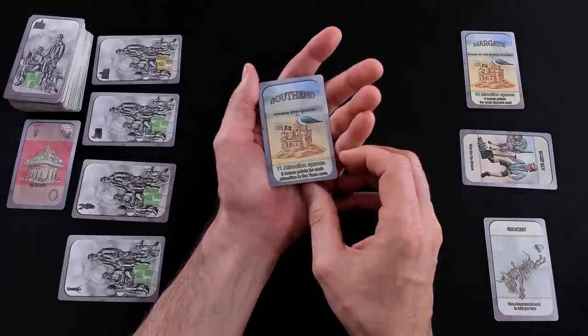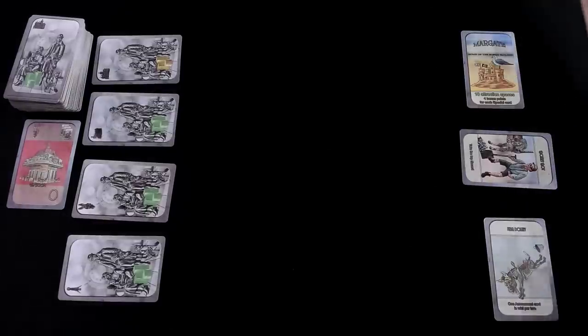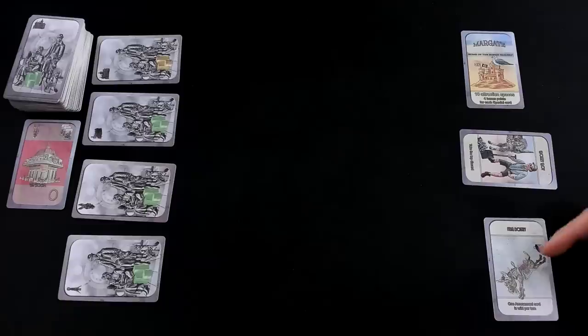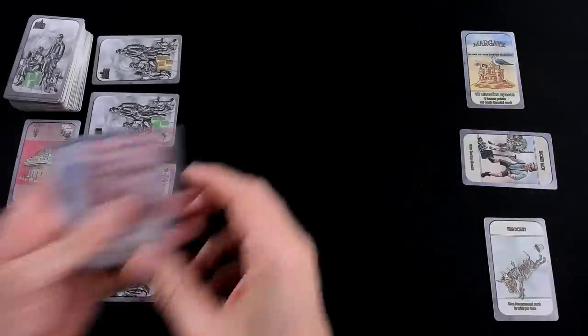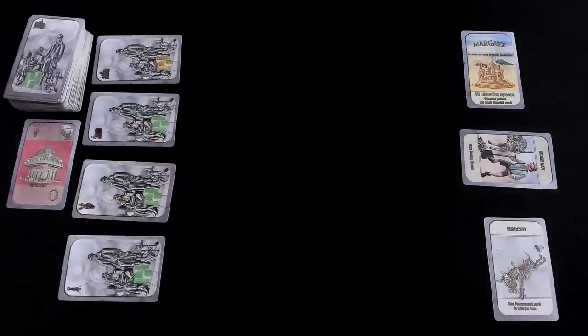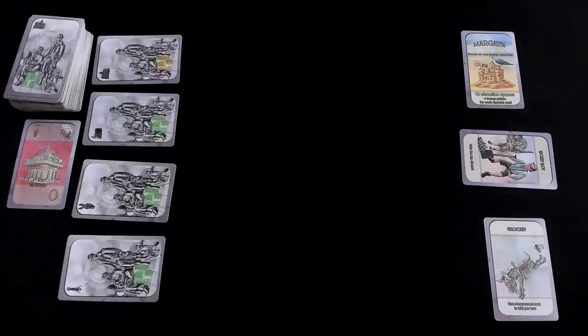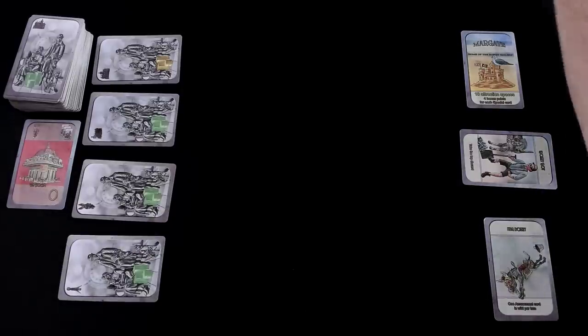If Jen wanted, she could have chosen the other side of Eastbourne instead, which has a completely different set of requirements. The game comes with a bunch of character cards — today we've got Donkey Boy and the Feral Donkey, and Lord Admiral and the Castle. There was also Madam Ice Cream with her mechanical dog, and Princess Royal who brings with her the Royal Bank. But they are not in the game today. It's Margate versus Eastbourne, and let's go.